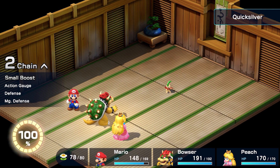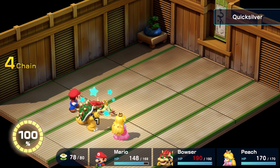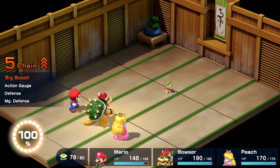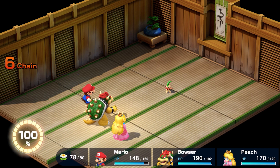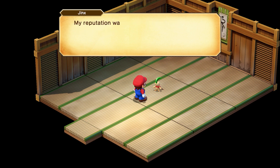Jinx's final form is his most powerful, naturally. He gains access to a very powerful AoE attack, which forces you to use AoE healing like Group Hug on Peach to survive. Other than that, this really is just a numbers race and a level check. We recommend being around level 18 to beat the final form of Jinx. Mario, Geno, and Peach are our chosen party since this is the perfect balance of offense and defense.